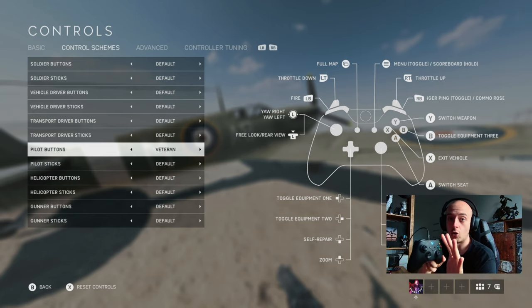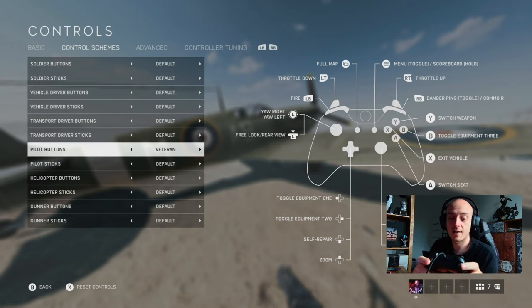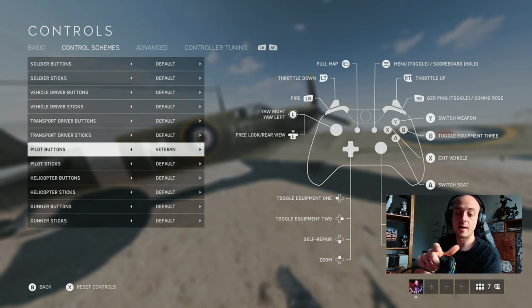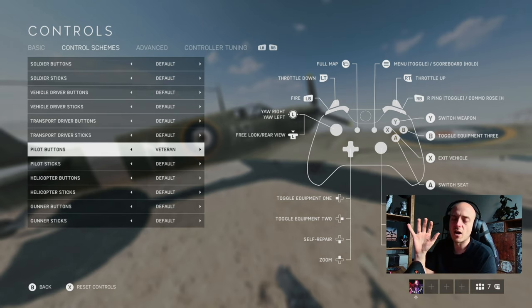If you change to veteran, the left thumbstick becomes entirely yaw - just that. Your throttle moves to the back triggers - R2 and L2 on PlayStation, throttle up and throttle down. The only other thing that changes is your guns move from R2 to L1. I'd recommend veteran especially if you're just starting out because it gives you the freedom to use the stick just to move your crosshair for precision shots.